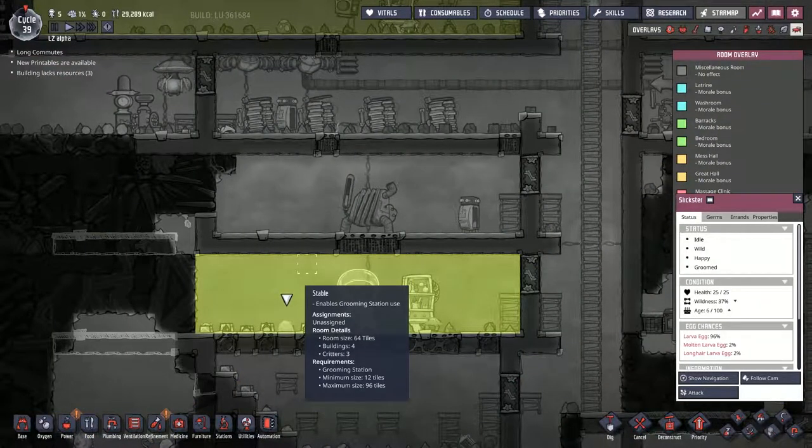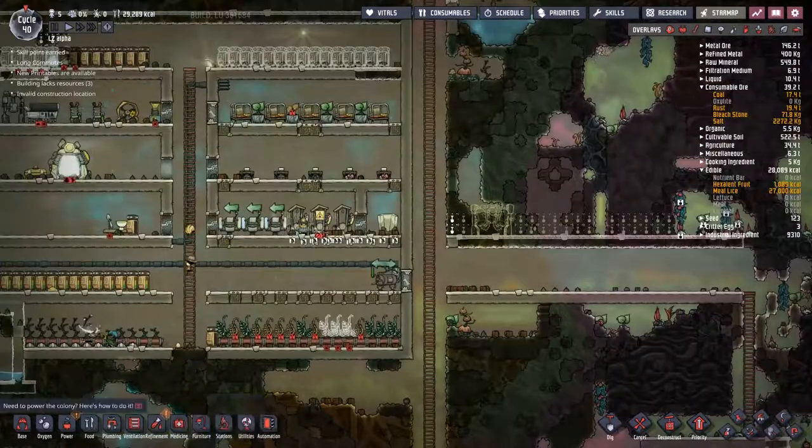If I have a look at the room overlay here, does it tell me how big the room actually is? It doesn't. Oh, room size — 64 tiles — but we can go up to 96. A lot of stuff fell into place with that last bit of research.